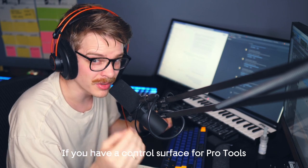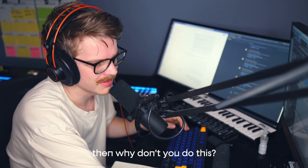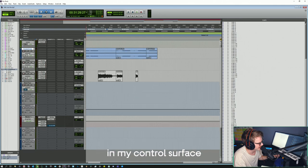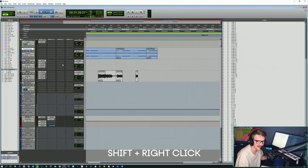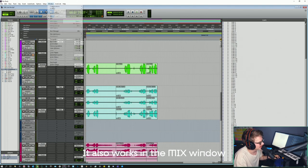If you have a control surface for Pro Tools and you want to change banks really quickly, here's how. I want this to be track number one on my control surface — boom, Shift Right Click. It's a great time saver, and it also works in the mixer.